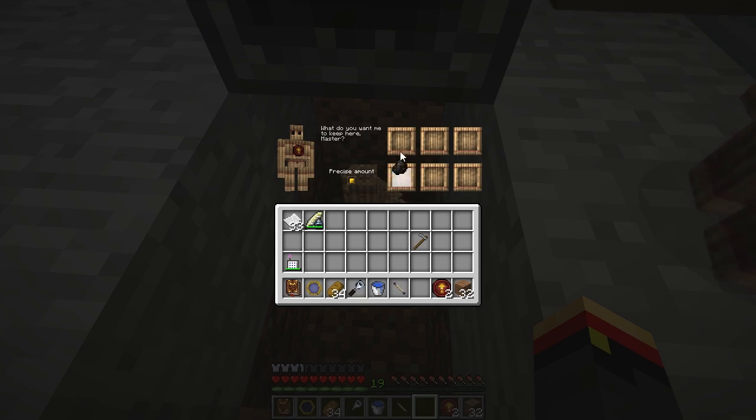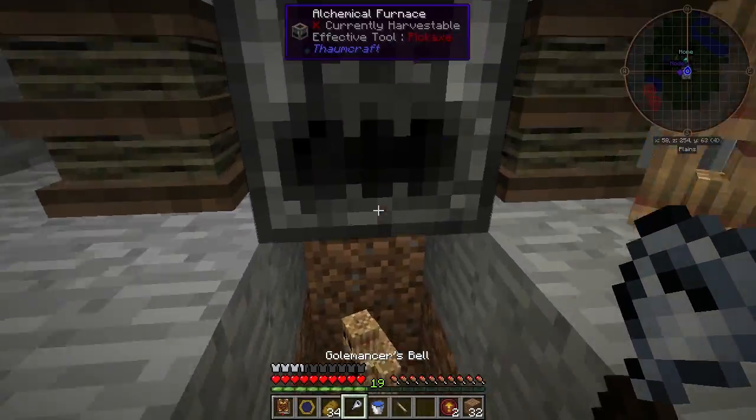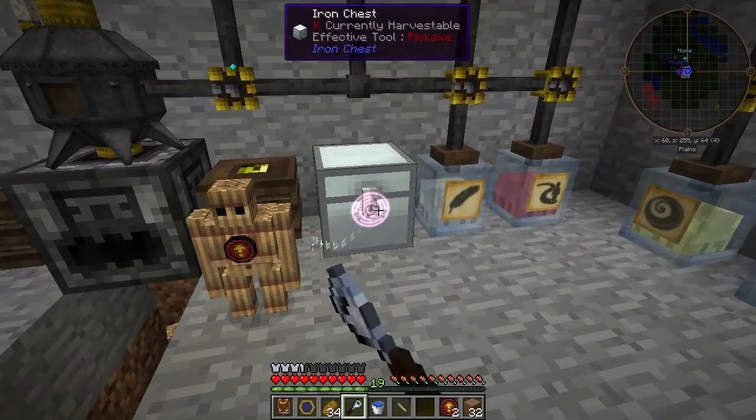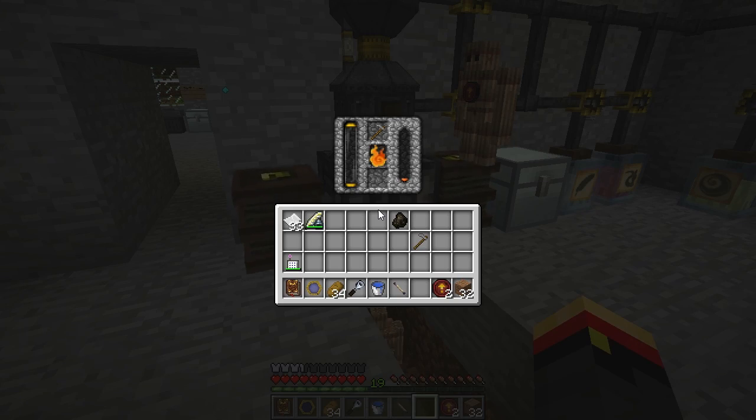I want you to filter on charcoal and keep any amount of charcoal that I have in there. All we have to do now is tell him where it is — it's in here. There he goes, getting the charcoal. These guys will keep this filled, will break down all of the stone hose for me, and have plenty of fuel to do so.